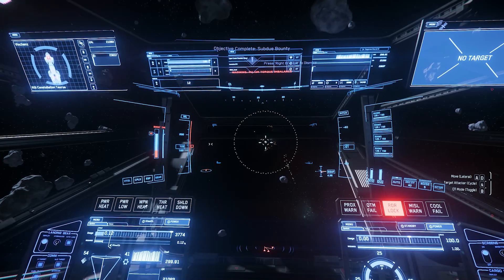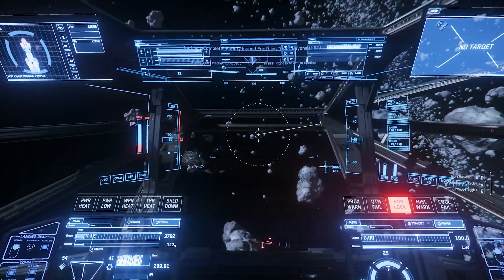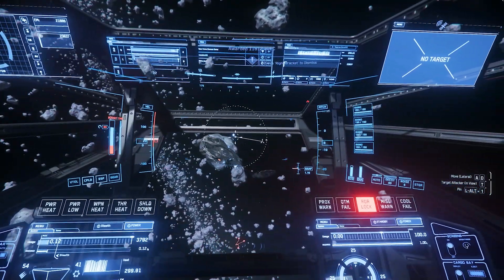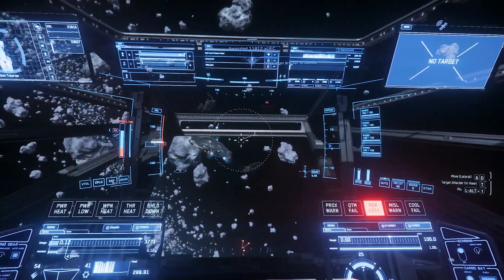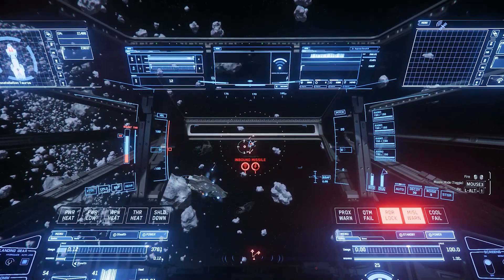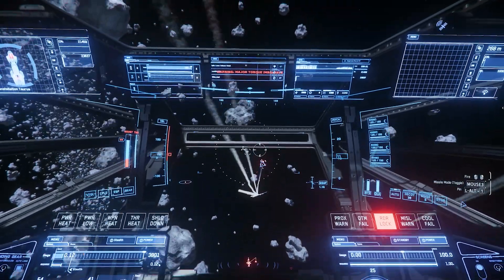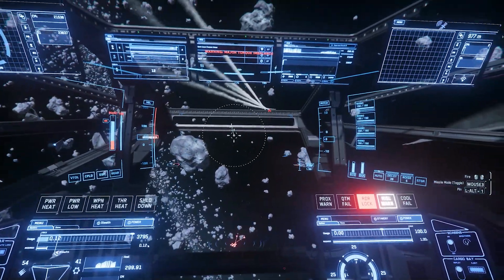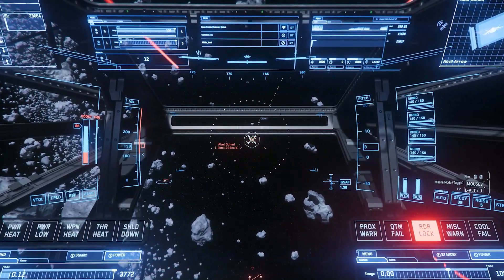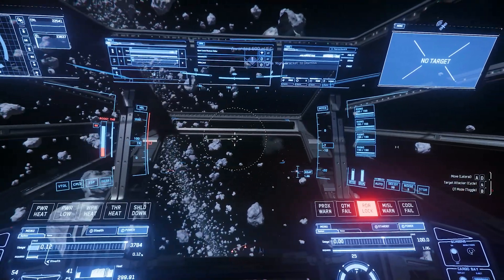Boom! The Constellation Taurus makes easy work of the Vanguard and barely took any damage. Missiles come in, we let off our decoys with H and managed to avoid all damage from them as well. Missiles flying everywhere and eventually we get close enough to take on the Anvil Arrow. It's a bit of a mismatch — a massive Taurus against a tiny little ship — and within a few seconds, boom, it's dust.